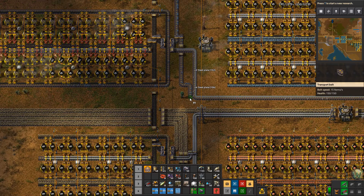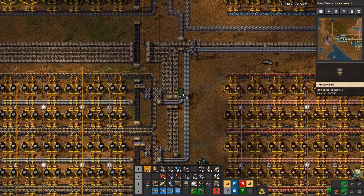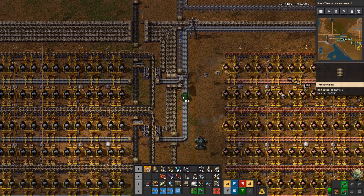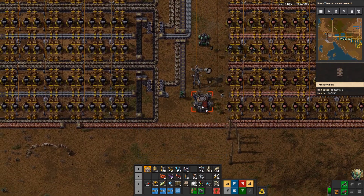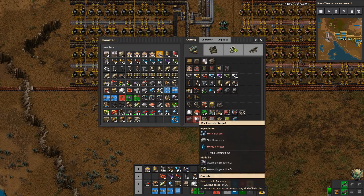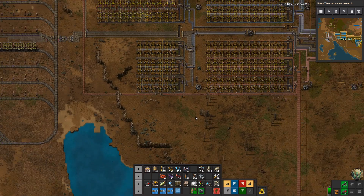We'll make concrete out of it. So we'll have iron coming this way and stone bricks coming that way. Let's look at what else the recipe for concrete takes — water. We have a pipe of water coming up here too, don't we, someplace?